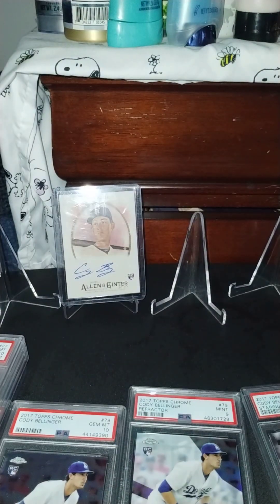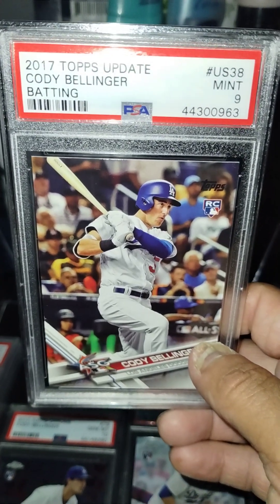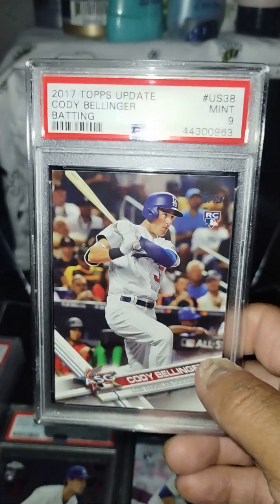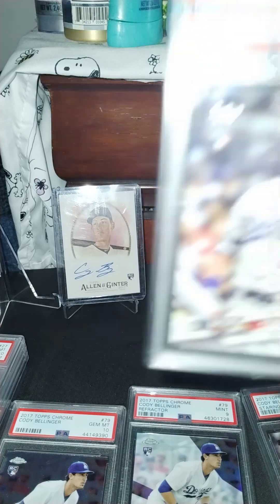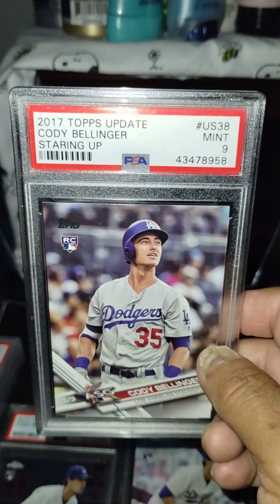So yeah, I'm just having fun with you guys today. I'm trying to stay out of the heat, you know. Here's a 2017 Topps Update PSA 9, a Cody Bellinger Batting All-Star — I don't know why they don't just call it All-Star. And another PSA 9, Cody Bellinger Image Variation Staring Up.